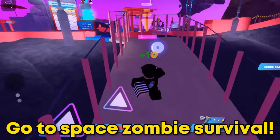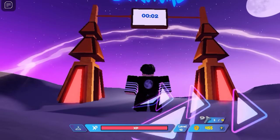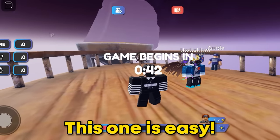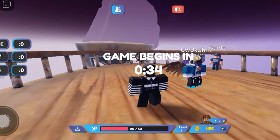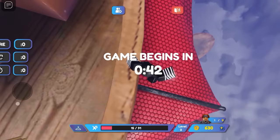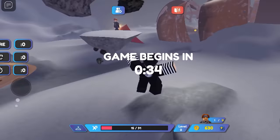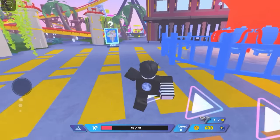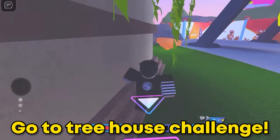Go to Space Zombie Survival. This one is easy — just go below the ship, just do this. The second goggles is here.